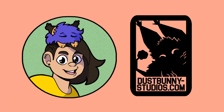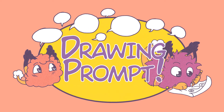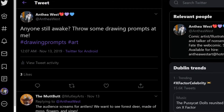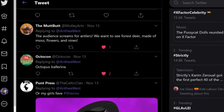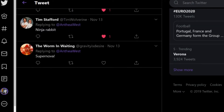Hey everybody, this is Anthea West from Dust Bunny Studios and this is another series I'm trying out called Drawing Prompt. Drawing Prompt is pretty much what it says on the tin. I asked for a drawing prompt either on Twitter or over on my Patreon and then whichever one I like the most I try to draw into an illustration.